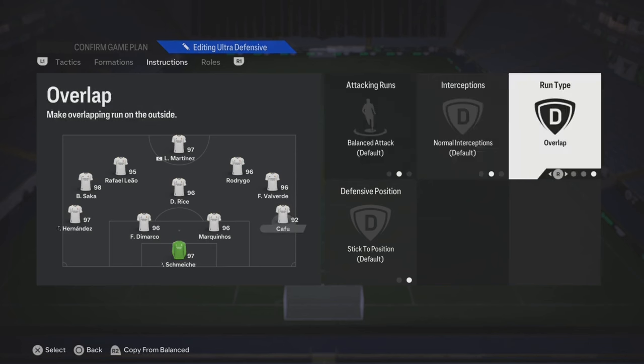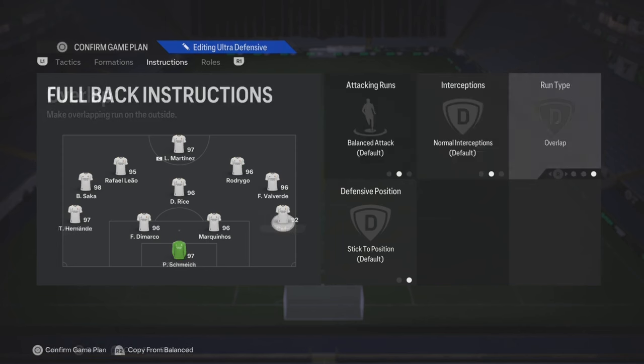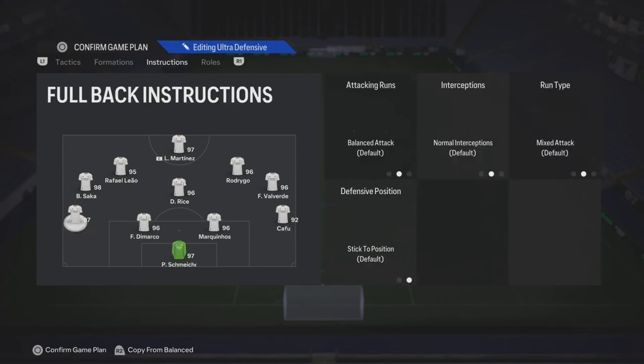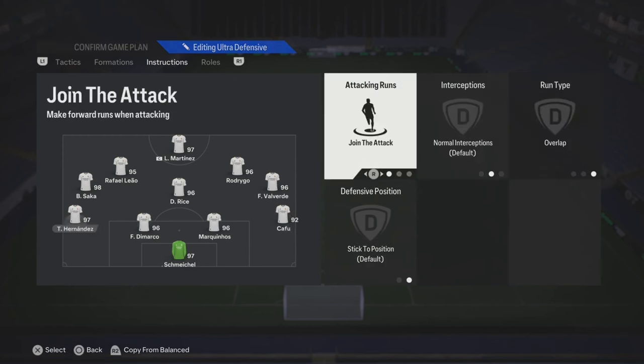Your fullbacks — you might actually want to put both of them on Stay Back. But you could add an overlap. That's what you're gonna put on your right back. Your left back, put the same thing: Stay Back and Overlap.